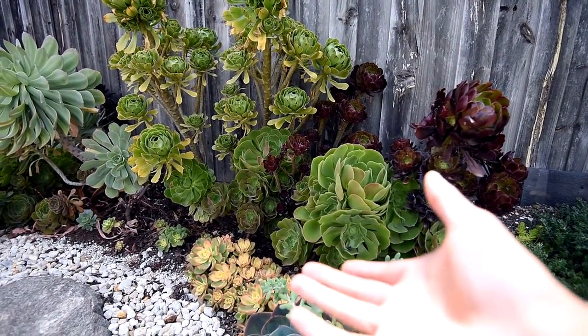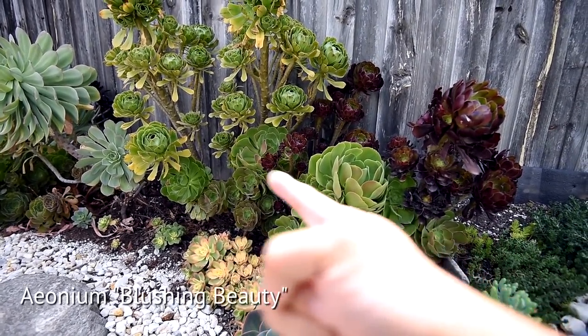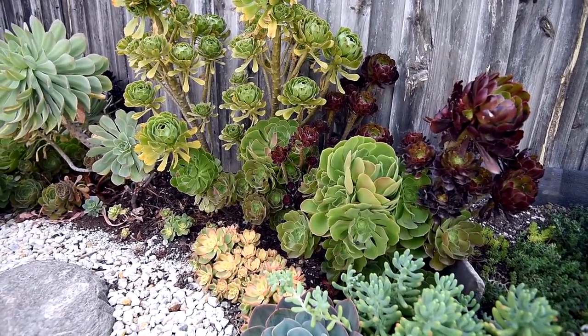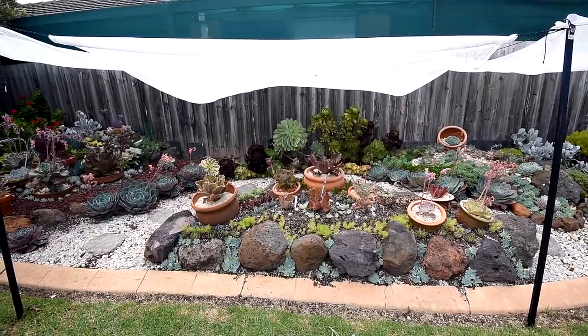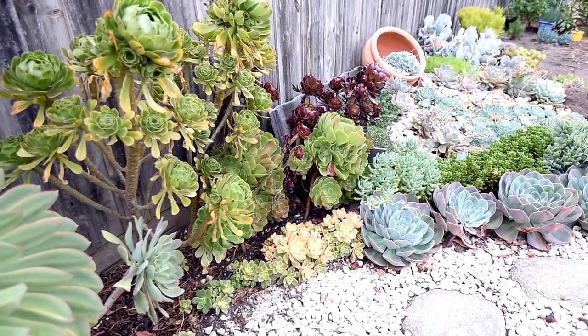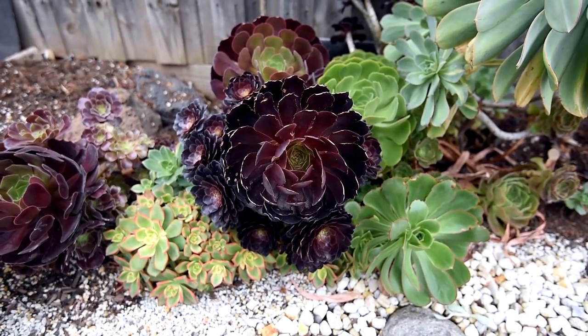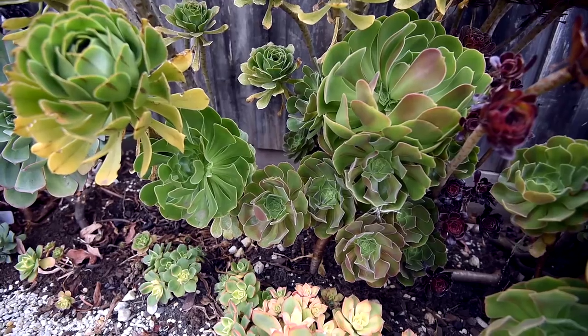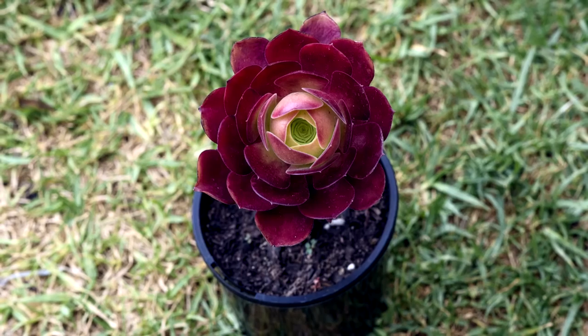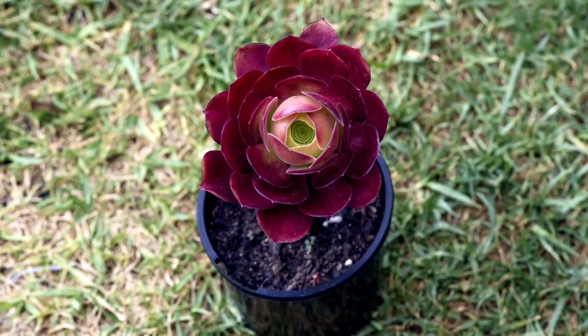These small green ones over here are actually the aeonium blushing beauties. Normally they would be quite red, but they're not getting enough sun at the moment, especially with the shade cloth above them. I'm thinking of keeping these guys — they would be the green to contrast against the short black. They won't stay green throughout the seasons, although I'm hoping that they would be getting a bit more color once I remove the shade.